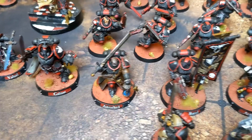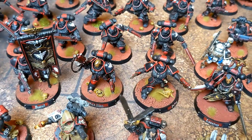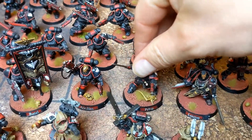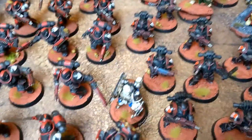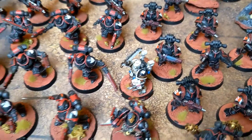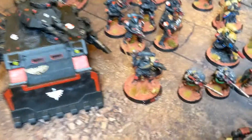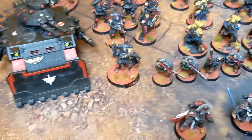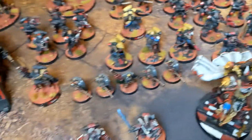I've got my Apothecary behind — he's got his nameplate as well. Ramiel, I think he's called. And I'll start over this side. I've got my Phobos Captain, my Phobos Librarian, and my Phobos Lieutenant. There's all the characters on that side, the bottom of the line.